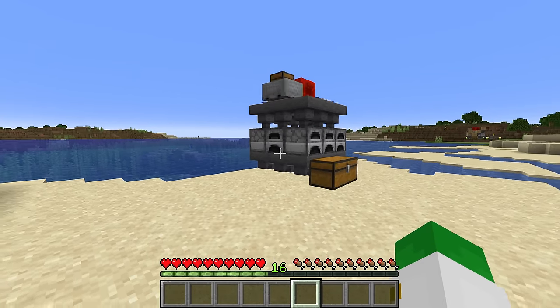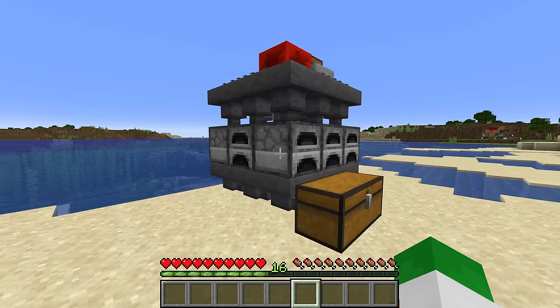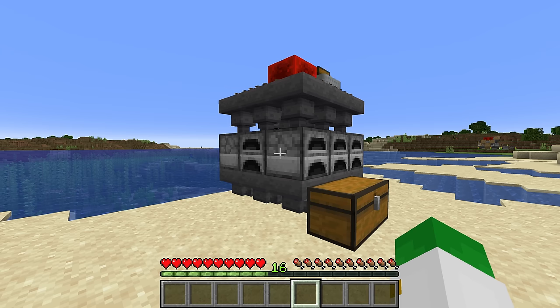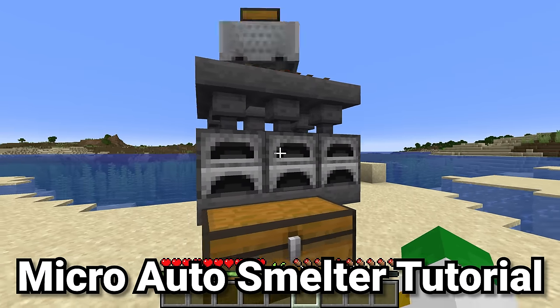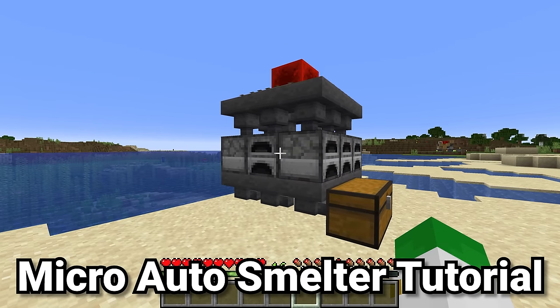The great thing is both of these designs are relatively small and easy to build, but quite efficient, so it's a good idea to integrate these right into your survival base. Anyway, let's get into exactly how to build this first auto smelter.